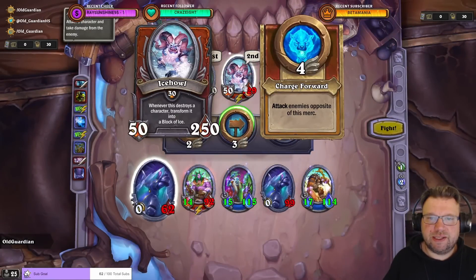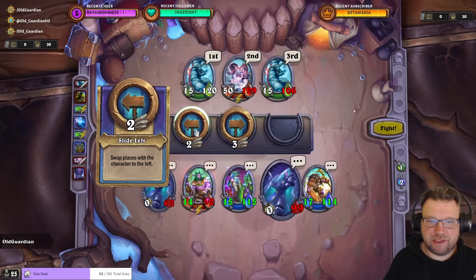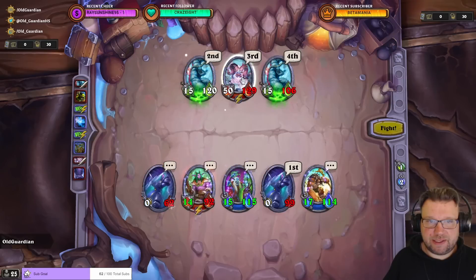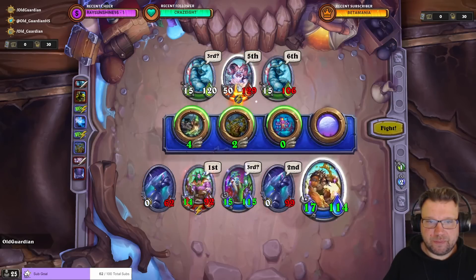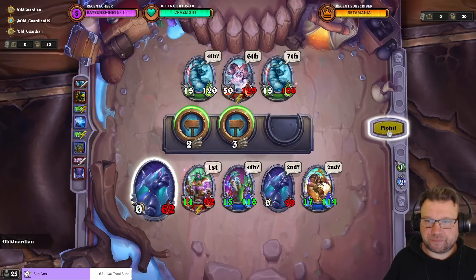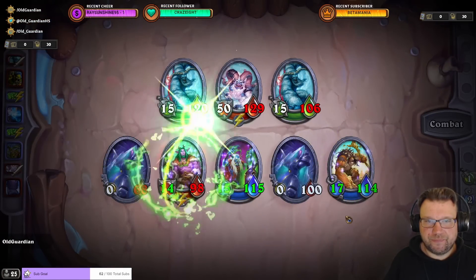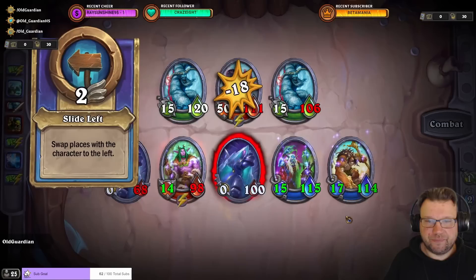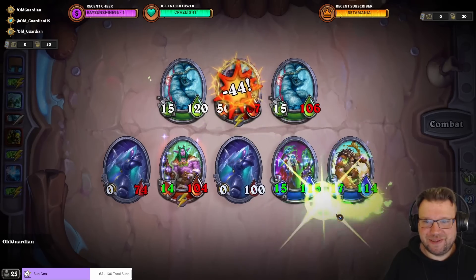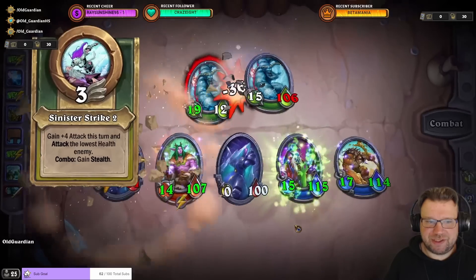Ice Hull's next move: attack the enemies opposite of this Merc. So now we're able to slide this one over here while we keep blasting at Ice Hull. Actually, I'm not sure if there's going to be an Ice Hull left to even take down my block of ice — and it seems there actually just isn't.